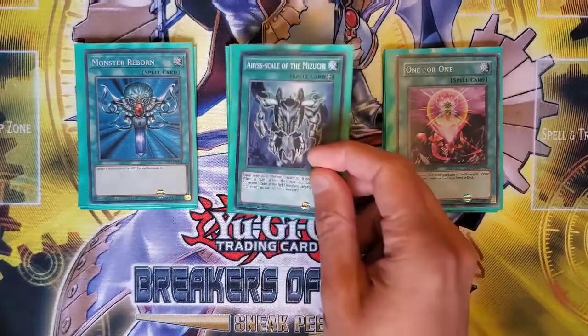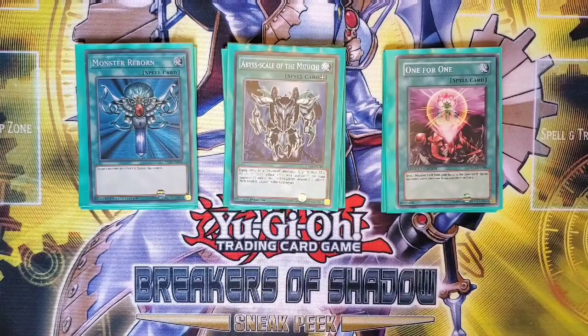The final spell is Ibiscail of the Mizuchi. This is an Equip spell for a Mermail that grants 800 attack, and when a spell effect is activated you can negate it — stopping the resolution, not the activation. It doesn't come up that often, but it is a spell negator. You've just got to be careful because your opponent can easily bait it out.